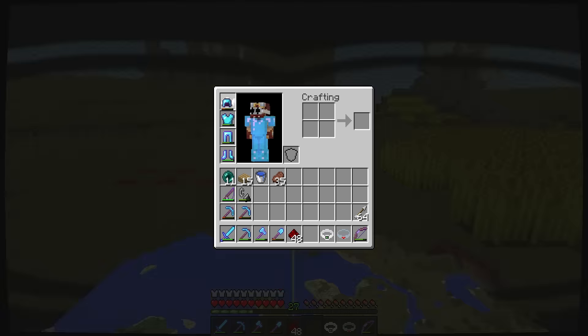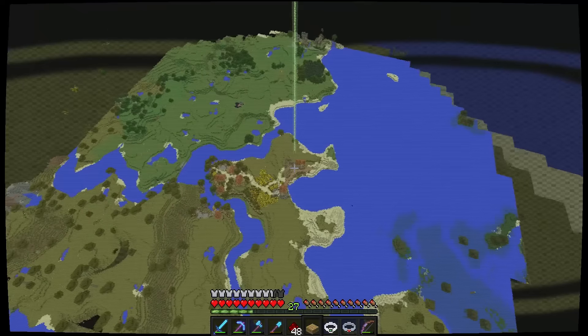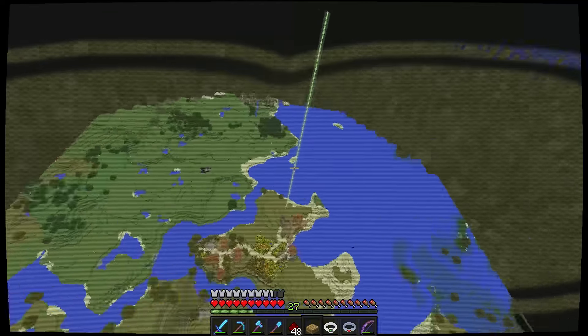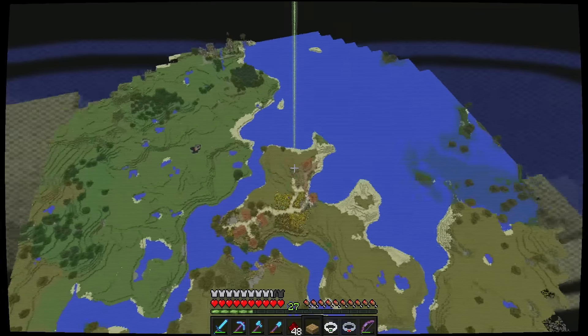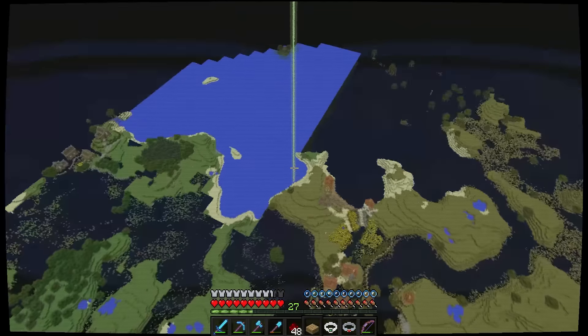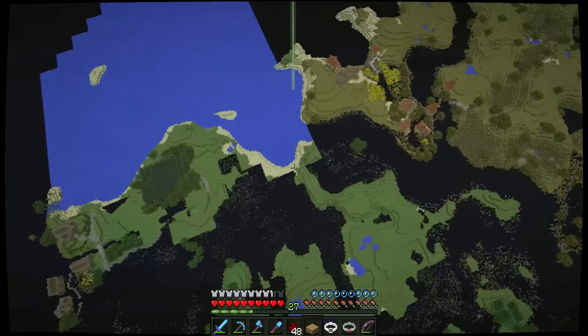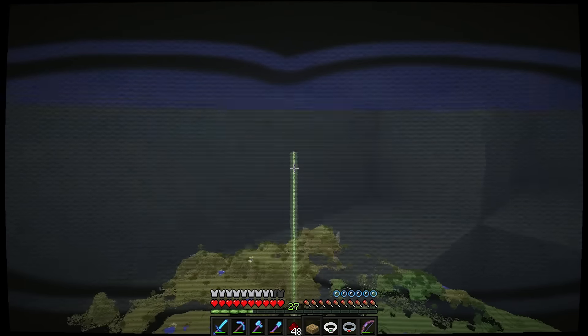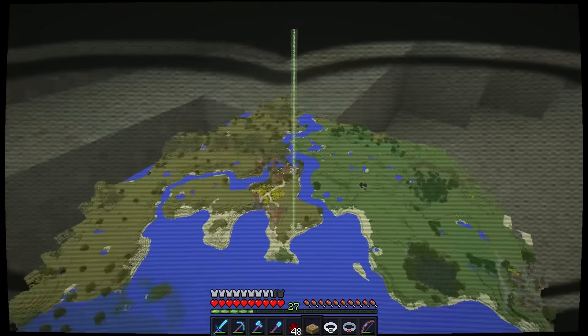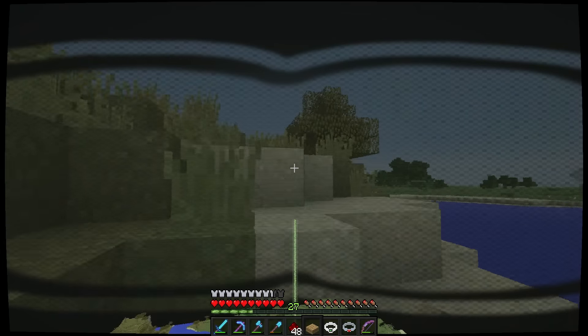I'm actually in Minecraft now. As you can see, there's me — the little green dot. I mean, as you can see, I can place blocks and stuff the same. Like here, if I get these oak slabs and just build up, you can see that I'm actually doing it in the game. Like there it is, you could barely see it, but it's there. And you can walk on over and stuff, but you're totally safe from any death or anything like that.